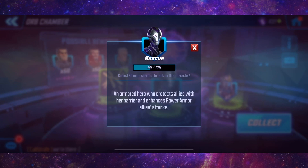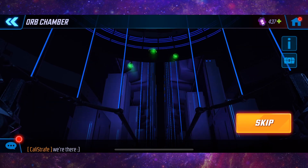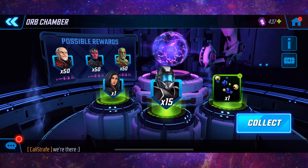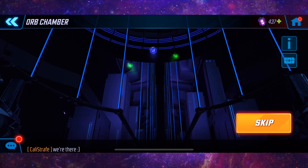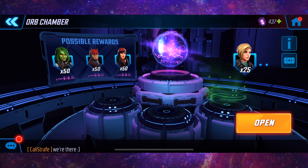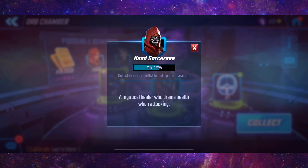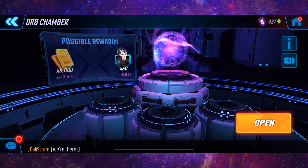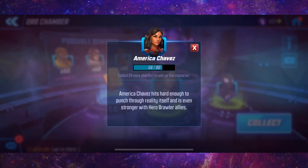15 Rescue — very nice pull there. 15 SHIELD Security — already got him at seven stars. 25 Night Nurse — absolutely useless. 15 Hand Sorceress — I kind of need her. 15 America Chavez — that's not a bad pull.